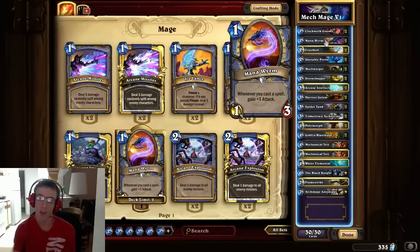Mana Wyrm synergizes with all of the spells in the deck and with all of the spare parts, which act as spells. So this card is great for this deck as well.